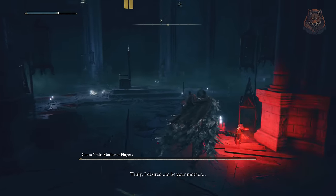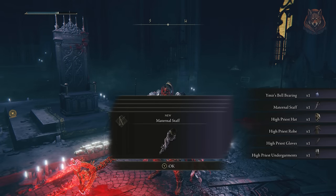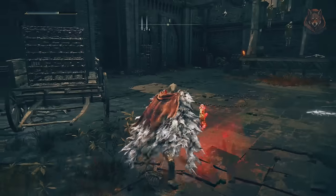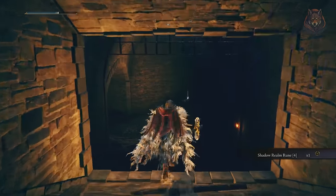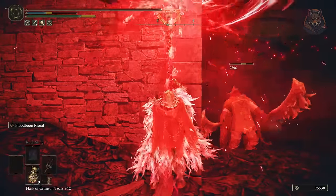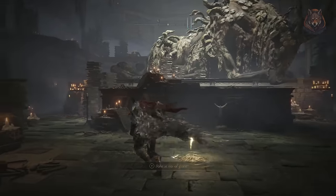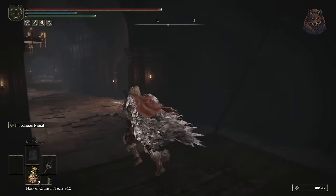We just need one item in order to get the rewards from Jolan, and you can give her either the Iris of Grace or Iris of Oculation. There are multiples of these in the world, but the easiest ones to find are: for the Iris of Oculation, head to Fort Reprimand, simply drop down in the fort and defeat the horned warrior. For the Iris of Grace, head to the Shadow Keep storehouse first floor and take the elevator on the left down. In the room on the right you can drop down and find the Iris of Grace after defeating the enemies.